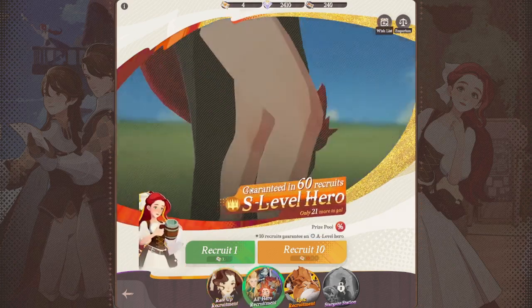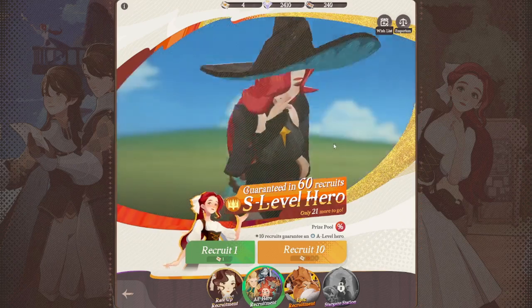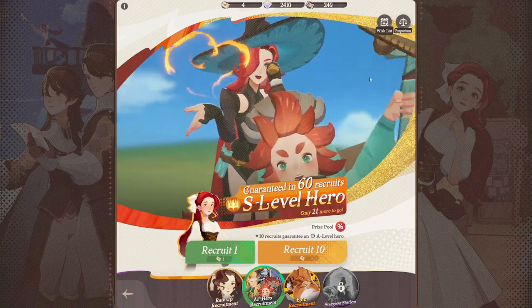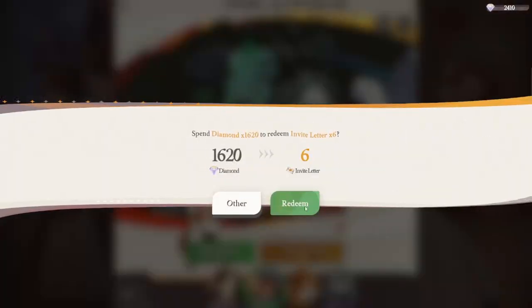Then we have the all-hero recruitment, where every hero in the game is on this banner, but the wishlist is what makes it unique. You can set your wishlist to two S-level heroes and two A-level heroes for each class, and these will be the only heroes you get when recruiting here — you will never get a hero that isn't on your wishlist. I'll do a 10-recruit here to show you what that's like.